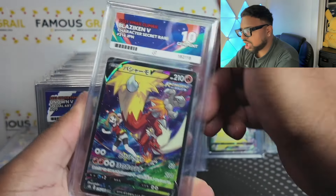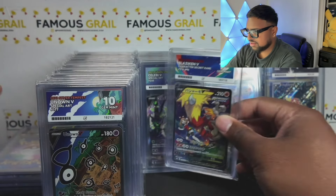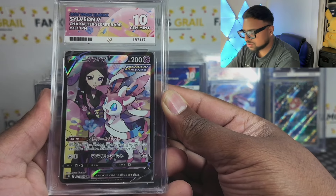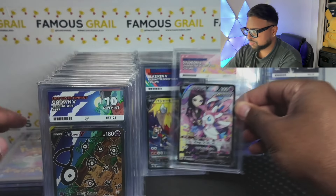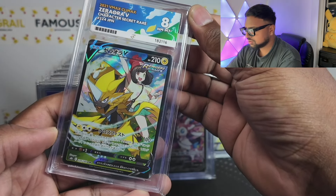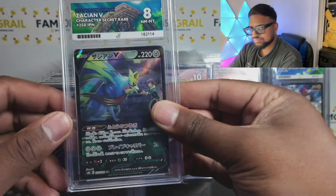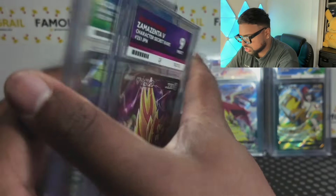Any gem mint V-Max Climax yet? Blaziken V-Max — gem mint! First gem mint in V-Max Climax — we'll definitely take that. Unfortunately not the V version which I prefer, but we'll take it. Sylveon — gem mint 10 on the Sylveon! I wish I'd sent my English one with Ace as well but I might have graded it somewhere else. Beautiful with the Ace label. Then Zacian — eight on that one, unfortunately.